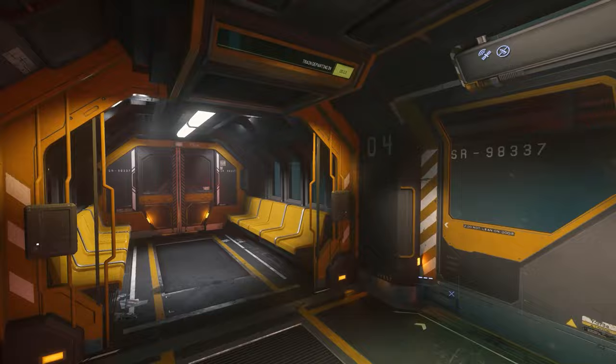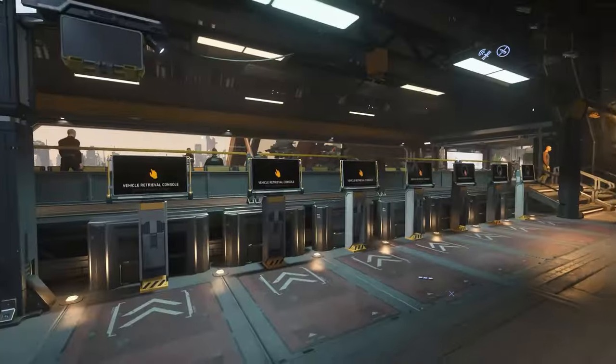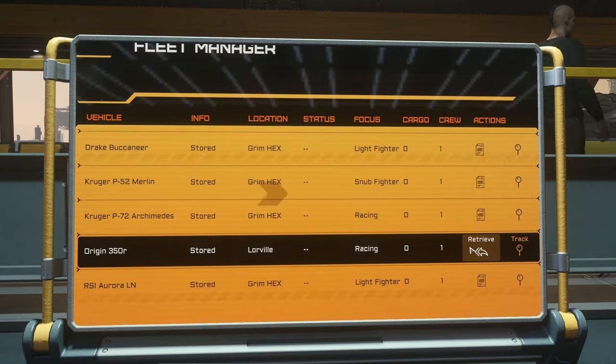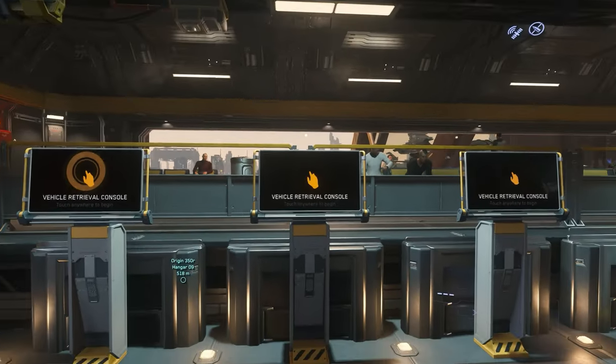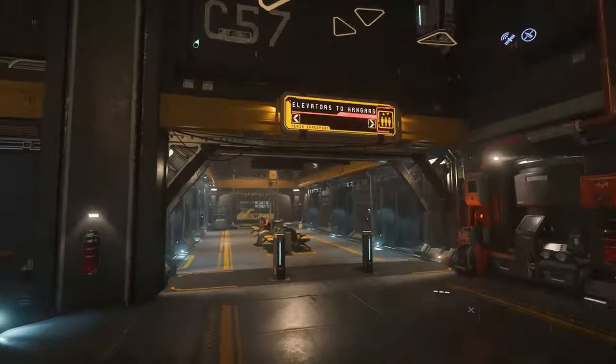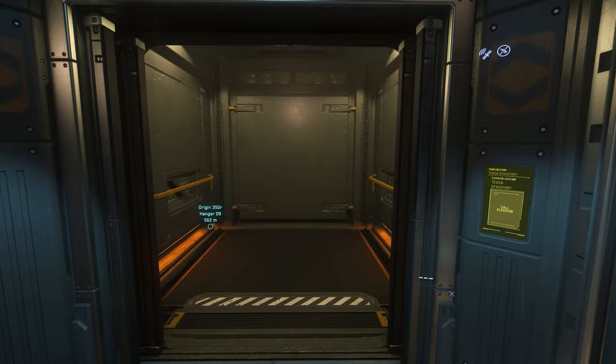Take a train that goes to the spaceport. Once at the spaceport, find the ASOP terminals — the yellow hand screen thingies. These are where you spawn your ships. If you used the free fly coupon when you created your account, you should have a few ships to choose from here. Check the link in the description. If not, head to the elevators, remember which hangar your ship is in, and get on your way.